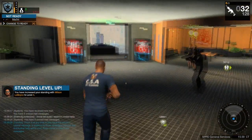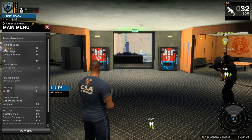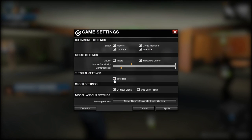By the way, you may have noticed a tutorial message popping up on your screen. As a new player I suggest you keep that until you're familiar with the game, but I'm going to remove it now by hitting Escape, going to Options, then Game Options, and unchecking the tutorial message icon, then hit Ready.